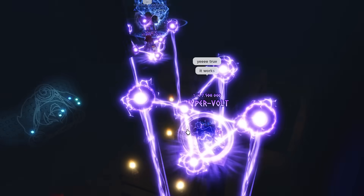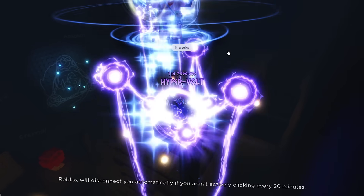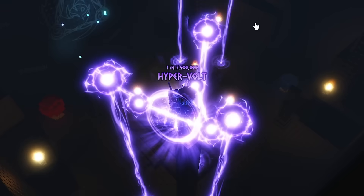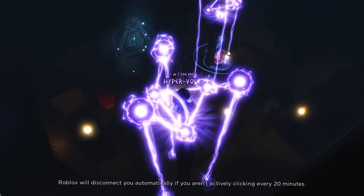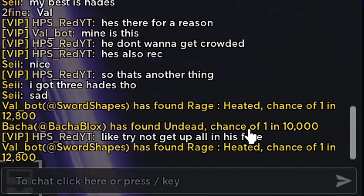We've got two hypervolts now — I'm on one pillar, he's on the other. And there's a dude with an arcane legacy that's just come to join us as well. He tried to TP from one pillar to the other — that's kind of insane, I've never tried that before. It looks like we've finally got another star. It's been 30 minutes since the last star, and I did actually get an undead there.